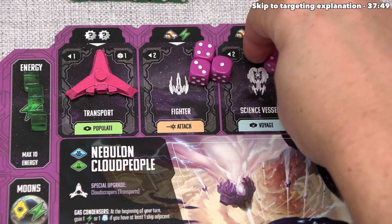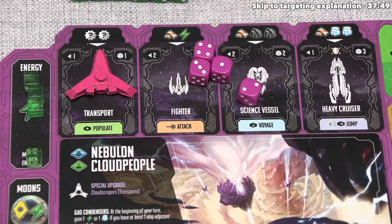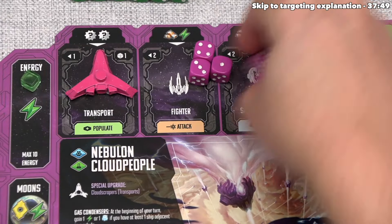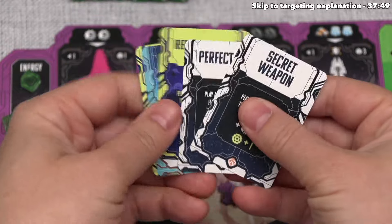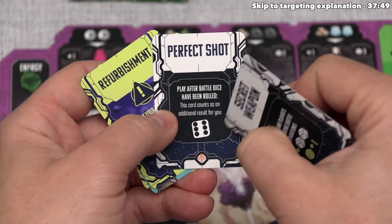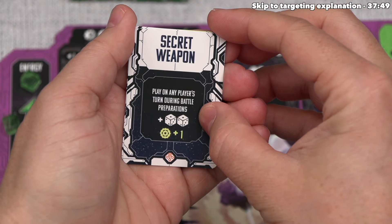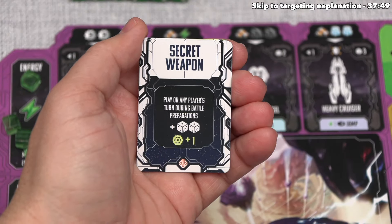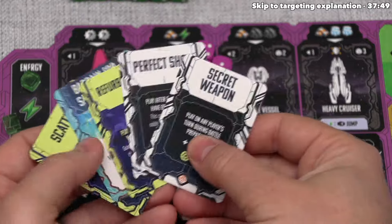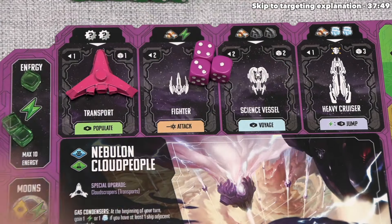We can divert energy into weapons by spending one energy to add a weapon die. Currently we have four energy. We also have tactics cards applicable to this phase — perfect shot says to play it after battle dice have been rolled and it counts as an additional result of six, and secret weapon says we can play it during battle preparation to get two more weapons dice and increase targeting by one. I think we want to hold onto the secret weapon for now. Let's spend one energy to add a weapons die — I think four dice will be good for us in this battle.